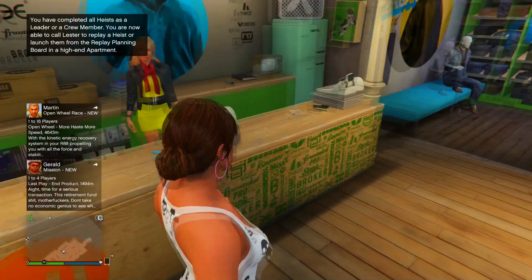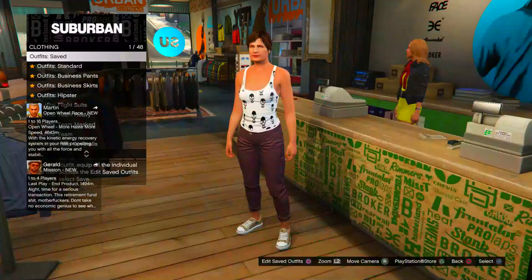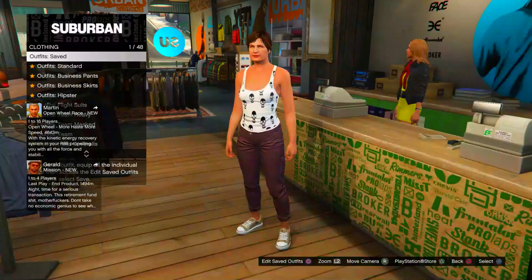To do this glitch, you'll need your main character in slot 1 and your second character in slot 2. Your second character needs to be female, and you need to find a new session to get the clothing stores on the map. Once you've got that, head over to any clothing store, go to scuba suits, and purchase the bold red scuba suit.